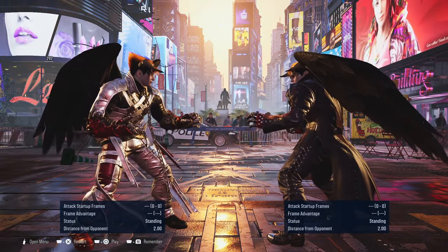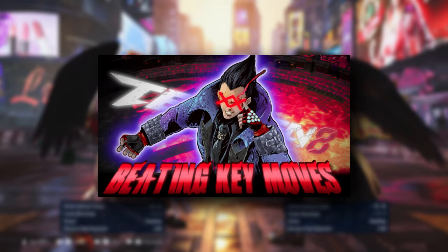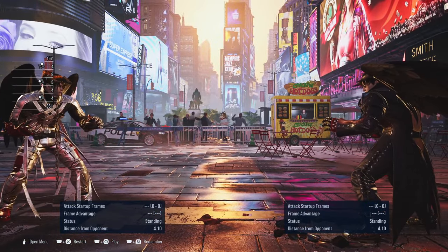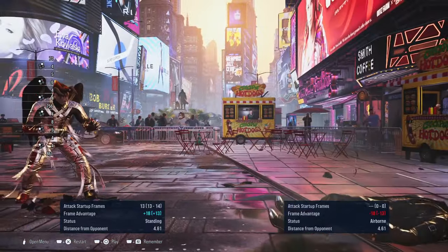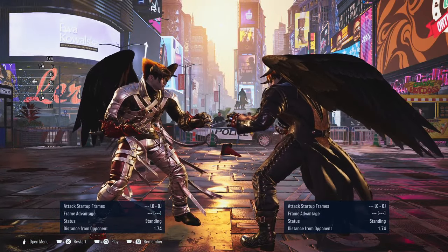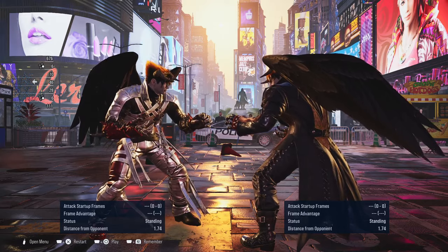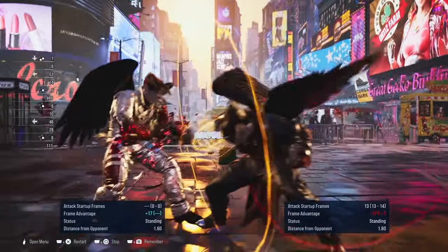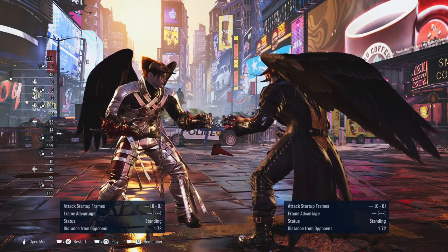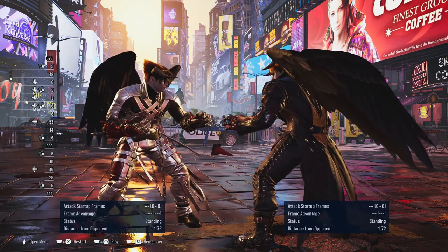Before we get into Devil Jin's other moves, I forgot to mention in the Kazuya video that for the 1-1-2, the flash punch - for every Mishima that has it (besides Devil Jin), the final hit is actually minus 17. So if you block it, you can launch the opponent. Try using your 15-frame launcher, or your strongest move around 15 frames, against the opponent.